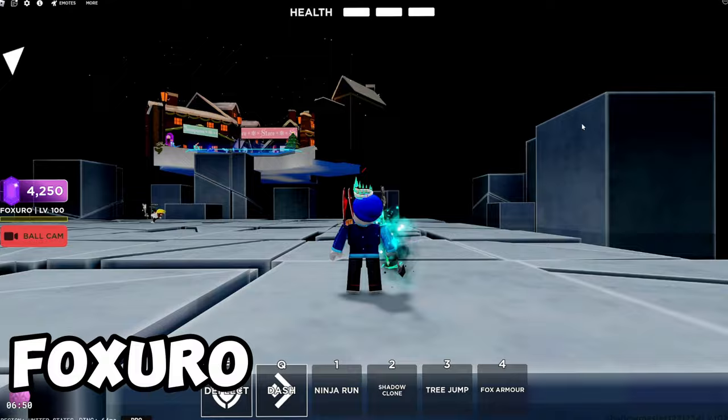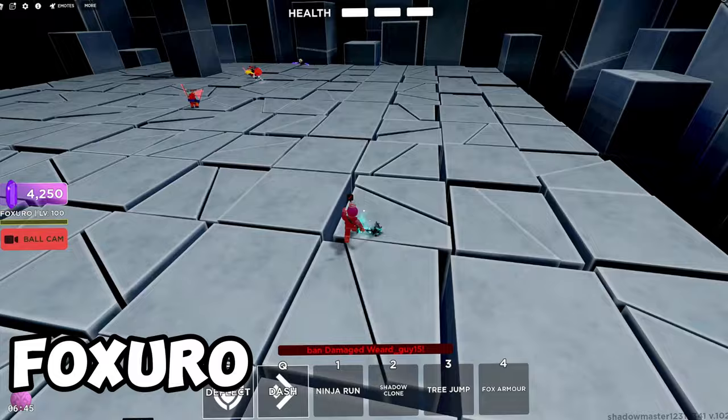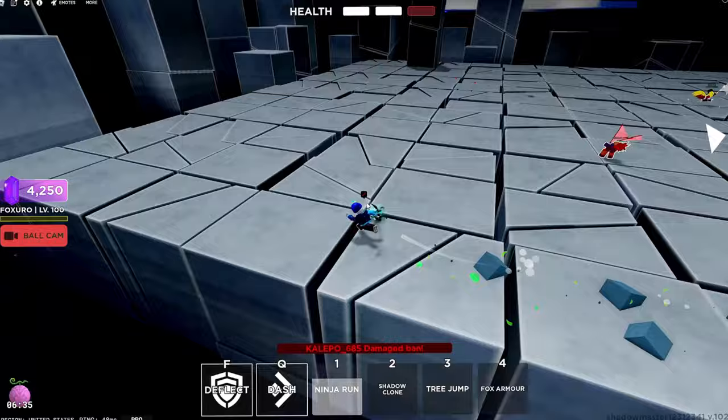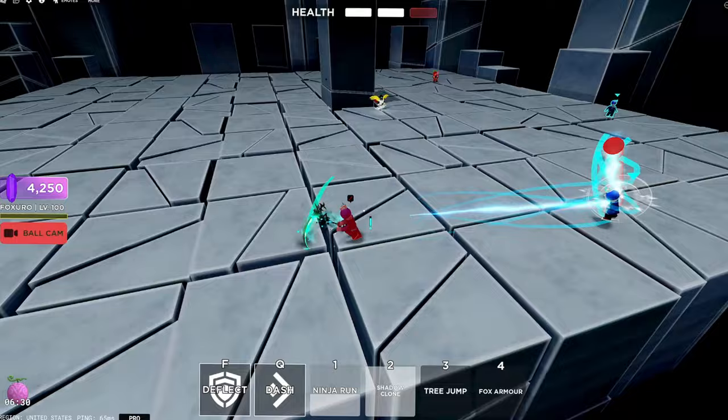So this is Fox Zero's kit: Ninja Run, Shadow Clone, Tree Jump, and Fox Armor. He's an okay champion, I guess. His first ability, Ninja Run, just lets you run around. Next ability, Shadow Clone - you place two clones on the ground. You have a second ability, Clone Pass, and you just pass. It's just a block.